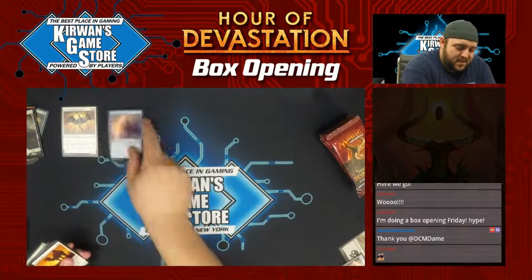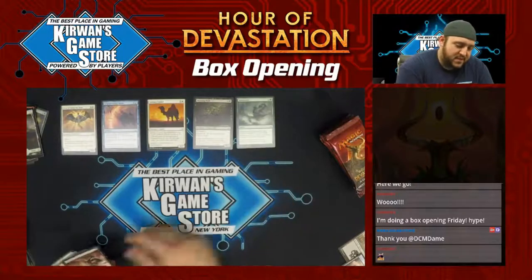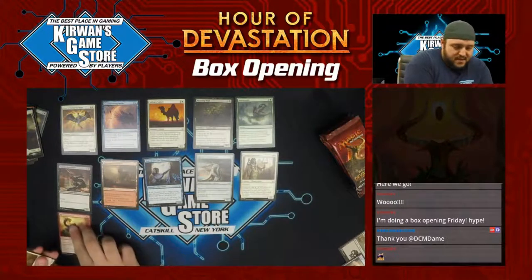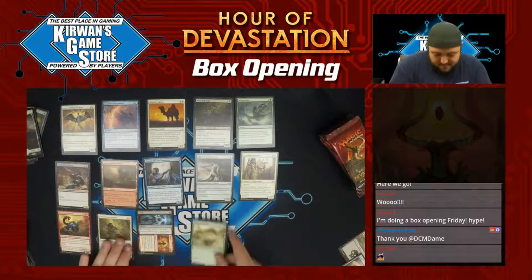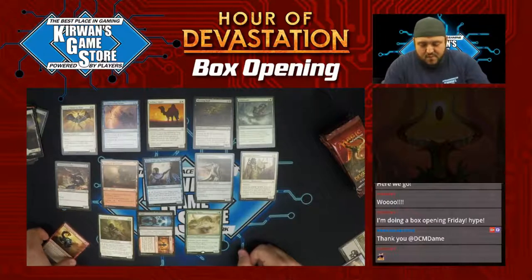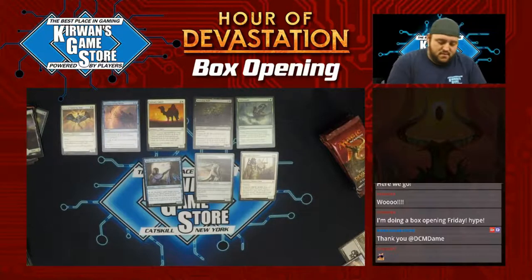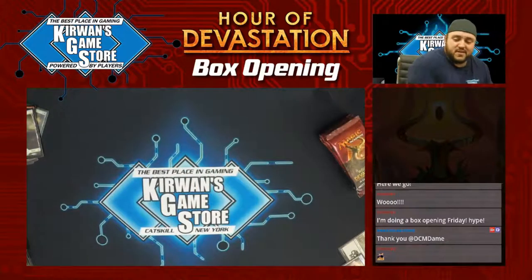Aven of Enduring Hope, Countervailing Winds, Celerity Camel, Moaning Wall, Ambuscade, Carrion Screecher, Desert of the Fervent, Seer of Last Tomorrow, Graven Abomination, Steadfast Sentinel, Manticore Eternal, Steward of Solidarity, Claim of Fame. Ramnap Hydra — alright, that's cool. Four mana 3/3 with Vigilance, Reach, and Trample. Gets +1/+1 as long as you control a desert, and then another +1/+1 if there's a desert in the yard — so 4 mana 5/5 with Trample, Reach, and Vigilance. That's not terrible for a Hydra. That's pretty good.